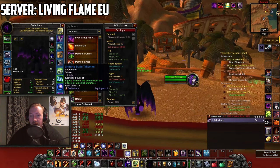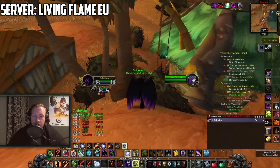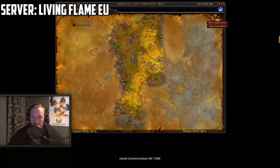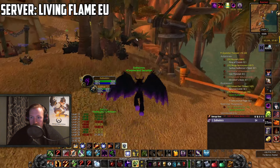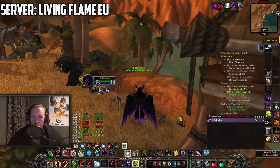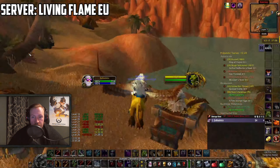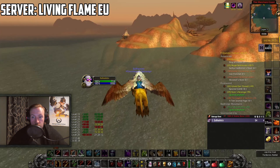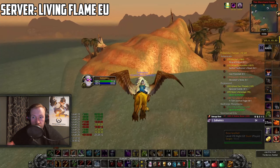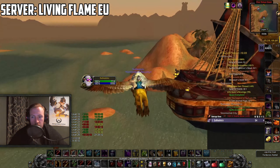This will give you a trinket called the Shifting Scale Talisman. This will protect you from Engulfing Shadows or Engulfing Flame — basically that's a mechanic in BFD in the Old Syracuse room, which is probably what Syracuse died from. If you try to go to the Syracuse room without this trinket you will die, but when you have this trinket you will no longer die. Inside that room you have to loot a crate, which I will also show you on stream.